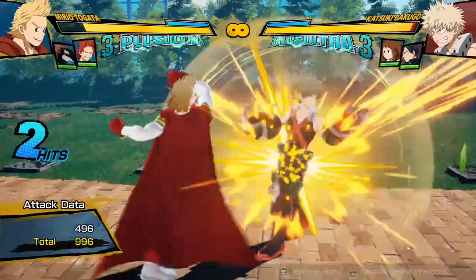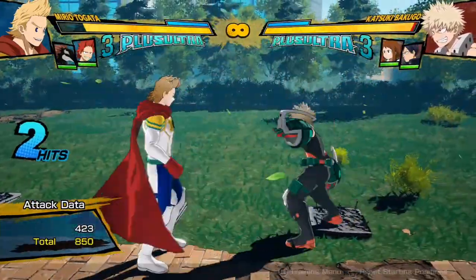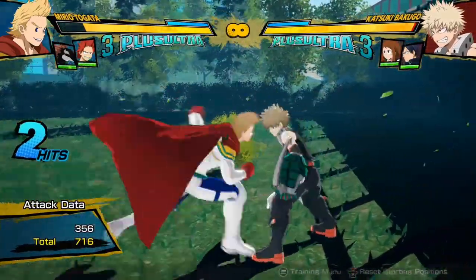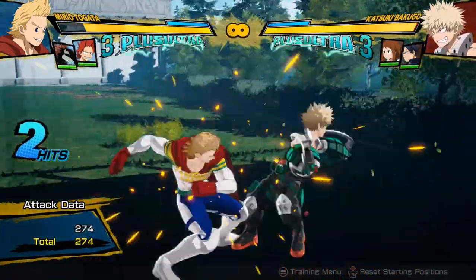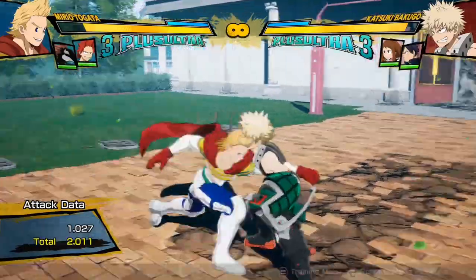So as you can see, these two hits that I'm doing are doing less and less damage the more and more I do them. It started off at around 2,000 or something, and now it's down to like 700, then 600, 620 — and it's getting smaller every time. So if I did a combo there, it would be really low damage.